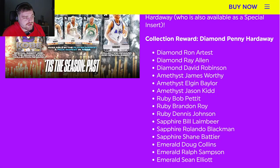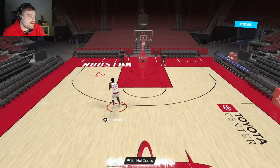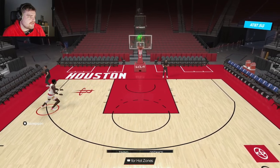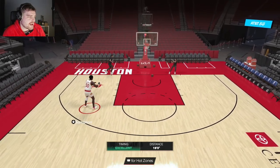Next up we have Emerald Ralph Sampson. Ralph Sampson is 7'4". The only thing they might do is give him a three-ball. All these giants that they give 25 speed to suck — and I mean that. Maybe we see 40 speed on Ralph Sampson, but even on 40 speed he's still going to suck. He doesn't have any hot zones and his release is garbage. If they give him a 63 ball and 40-something speed, I can't complain.